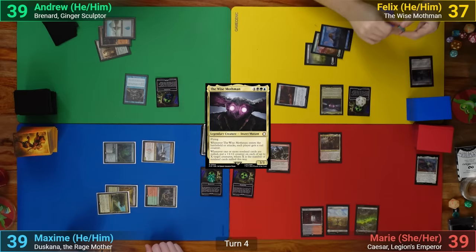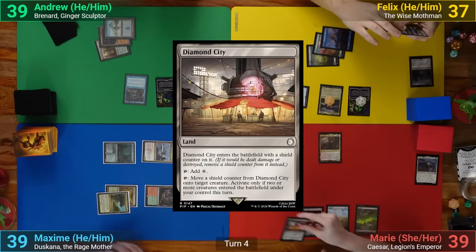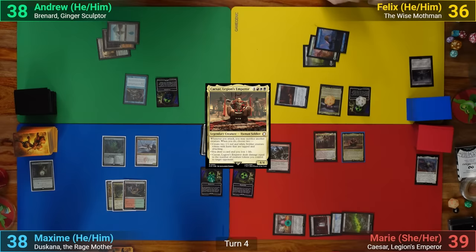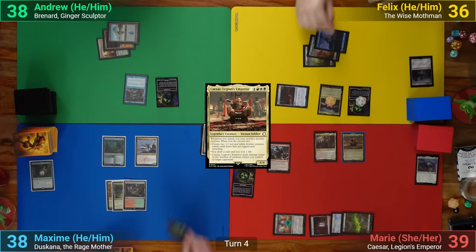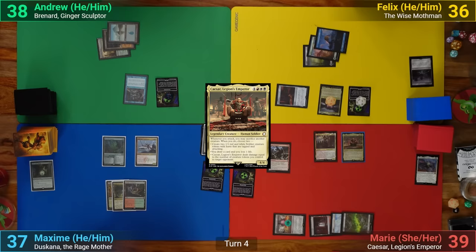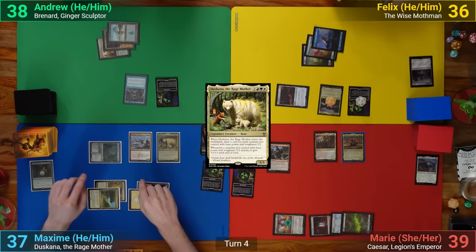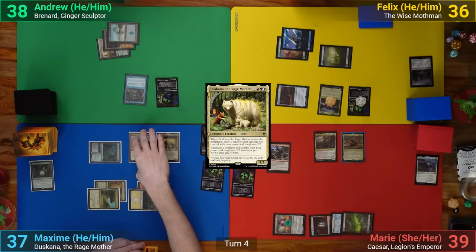Marie draws and then mills a non-Land card, taking one and removing her Rad Counter, which in turn has Felix adding a plus-one plus-one counter to Mothman. She then plays a Diamond City and taps out for Kaiser, letting me draw a card. Max draws and mills his top card for the Rad Counter — it's a non-Land, and the Great Hench to boot, so he loses one and the Rad Counter. Felix gets to add another counter to Mothman as well. Max then plays a Plains for turn and pays five mana for Duskana, letting me draw from his commander thanks to Rhystic Study. He then draws two as Duskana enters.